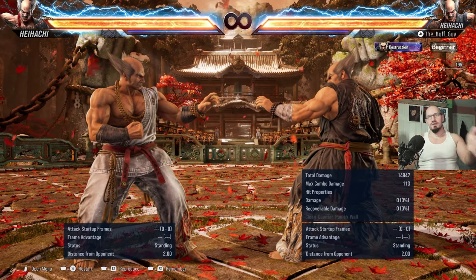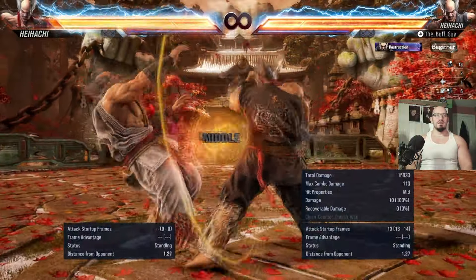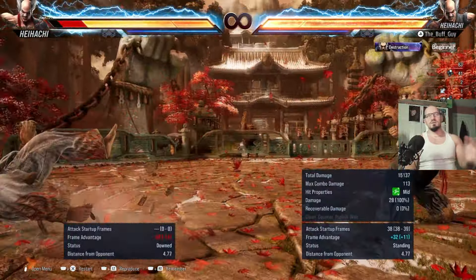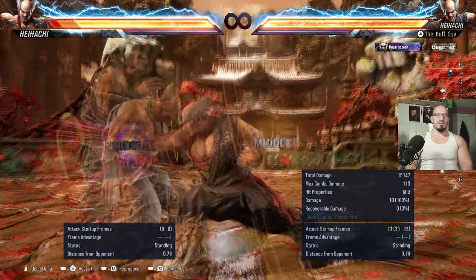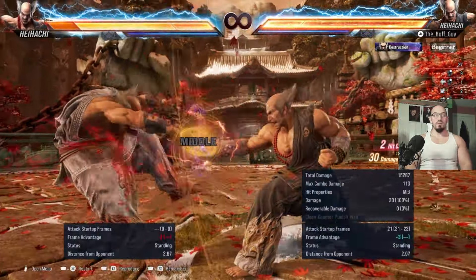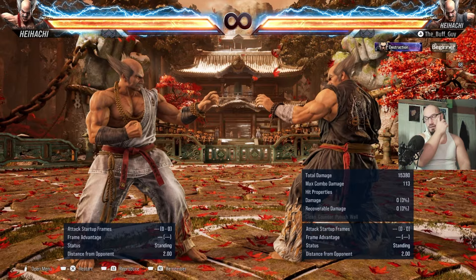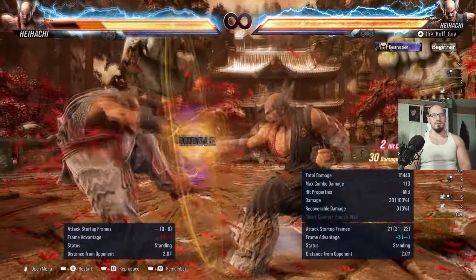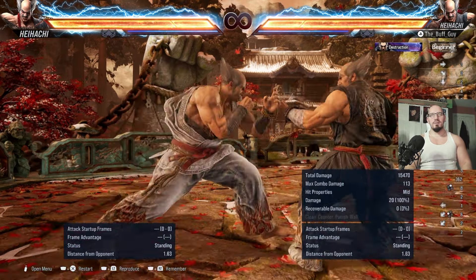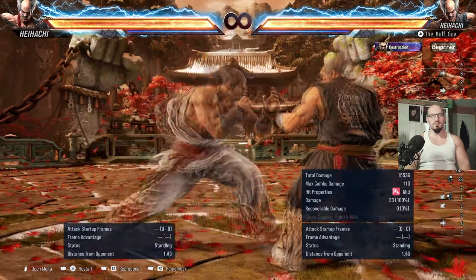Because down-forward 1 is minus 5 on block, that minus 5 contributes to the active frames of the move, so the second hit becomes interruptible. The third variation is down-forward 1, hold 2, which gives a spinning effect as they fall — similar to what Raijin stance 2 did in Tekken 7. It doesn't wall splat, but it's plus 1 on block when fully charged. Down-forward 1,2 is a decent 13-frame punish for Heihachi — plus 3 on hit — and mixing up the timing really does contribute heavily to his poke game.